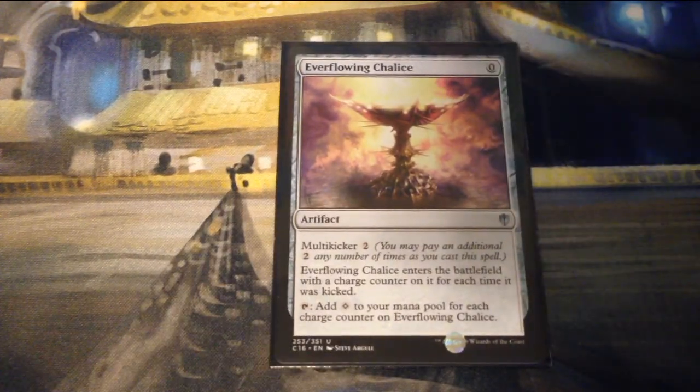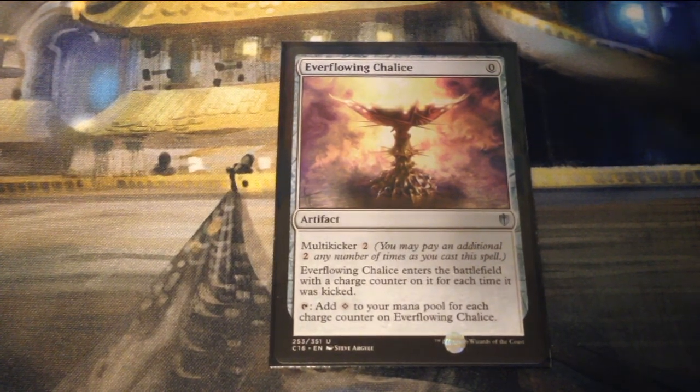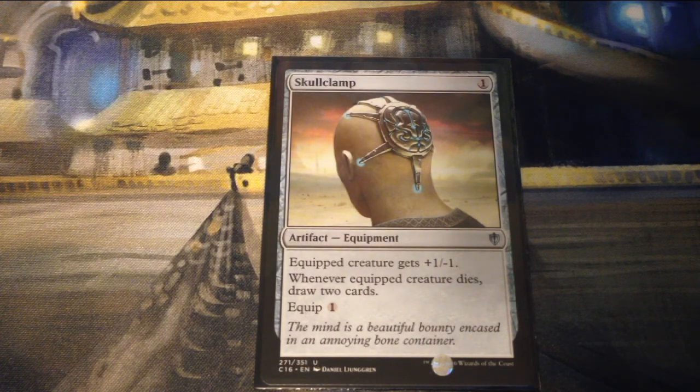Everflowing Chalice is a zero mana artifact with multikicker for two generic — enters the battlefield with a charge counter for each time it was kicked, and you can tap it to add one colorless to your mana pool for each charge counter. Skullclamp is one mana for an artifact equipment — equipped creature gets plus one minus one, whenever equipped creature dies draw two cards, and equip for one.